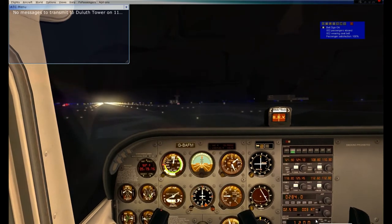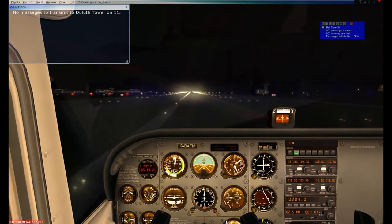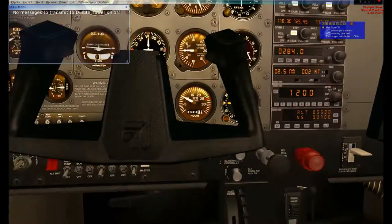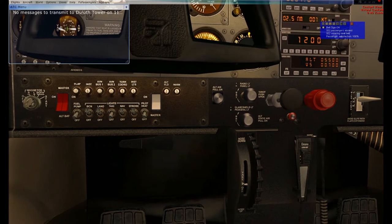Coming onto the active runway 27 as you can see by the runway markings. Quick hold right there to double check all my lighting. Beacon is on, landing light is on, strobe is on. That all looks good. Panel lights on, 10 degrees of flaps. Takeoff trim is set.